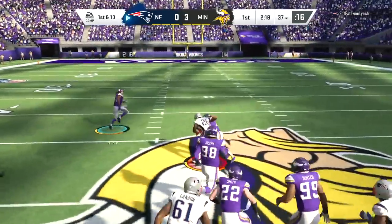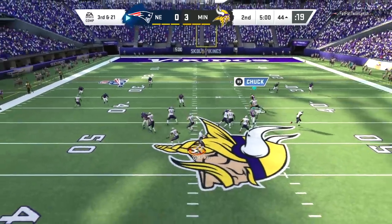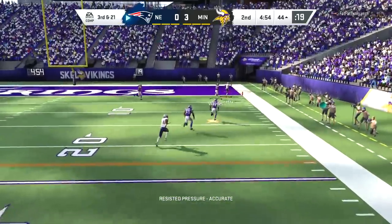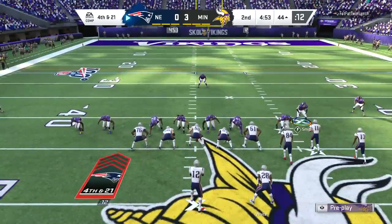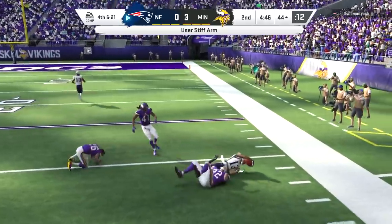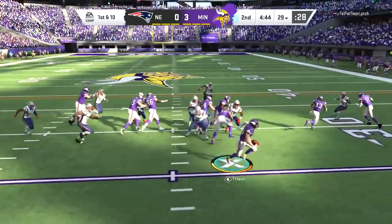I'm going to show you guys pieces of this game because there were a few pretty cool plays. First of all, that fumble by Harrison Smith — you guys can see Harrison Smith with that Enforcer superstar ability. Enforcer is definitely one of my favorite defensive superstar abilities because it pretty much guarantees you a bone-crushing hit stick. You've seen some of the hits Harrison has put on in these games.